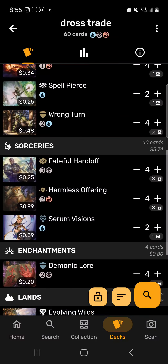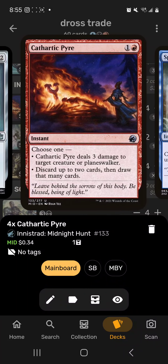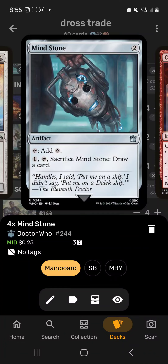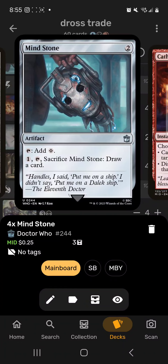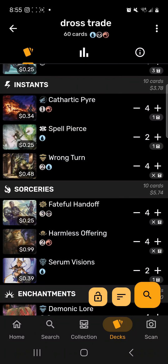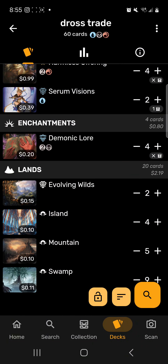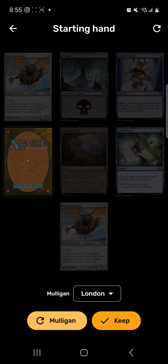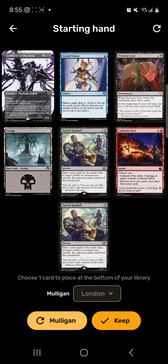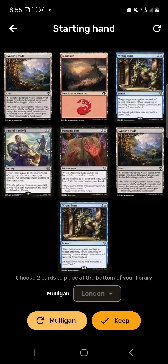You can also give them Demonic Lore — you draw three cards but they keep losing life, which is a win-win. We have Serum Visions for draw, Spell Pierce to counter spells, Cathartic Pyre as removal and draw, and Mind Stone for ramping since a lot of these spells aren't doing much besides using mana. We're playing Evolving Wilds and basic lands.